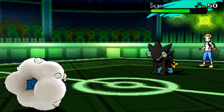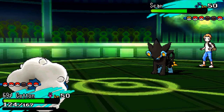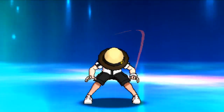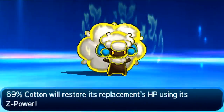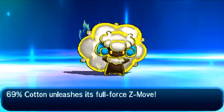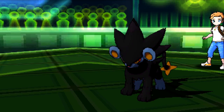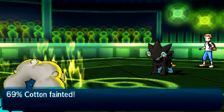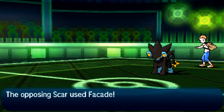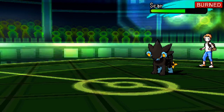I wasn't sure what this Luxray was going to do — I didn't know if he was a Z-Move variant or what. But he actually activates his Flame Orb, which tells me he is Guts. I'm going to go for the Z-Memento here — that's gonna lower his Attack and Special Attack and also heal one of my mons. So once again Whimsicott is going to commit honorable sudoku, kill himself off, but heal one of my teammates. Whimsicott goes down. I feel so bad when Whimsicott goes down. He goes for the Facade — Jesus, I'm so bad at these post-narrations.